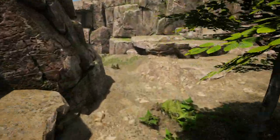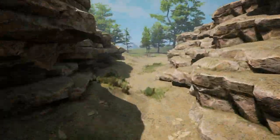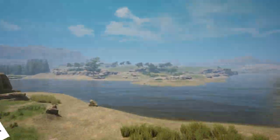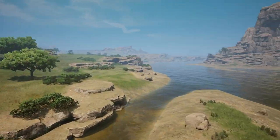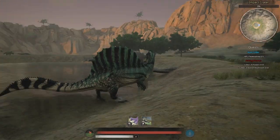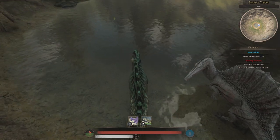Being a semi-aquatic, Spinosaurus can fight on both land and in the water. I will first analyse the battles it can find itself in water. I will use my own battle experience as examples, so let's pay attention to what I do during these fights.